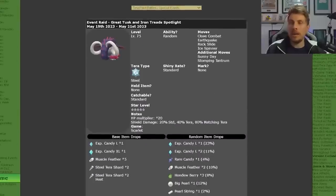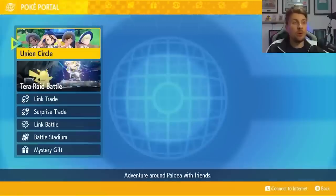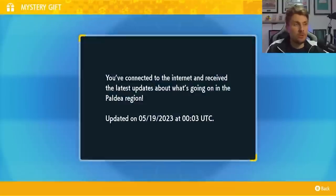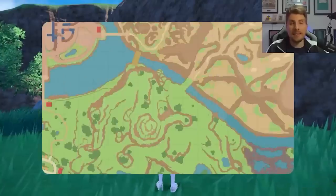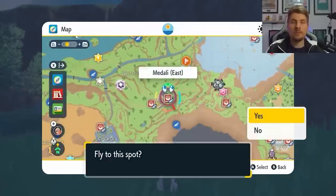This event will be running over the weekend, giving you a great chance to get these Paradox Pokemon with different Terrortyping and some additional high cost items. To access this event in your game, come onto your menu screen, go to your Poke Portal, come down to Mystery Gifts and then Get Poke Portal News. Once you've connected to the internet, this will update all of your Terrorade event dens in the area, and you'll be able to access this Terrorade event by opening your map and identifying the Spotlight Terrorade events with the white glowing aura around them.